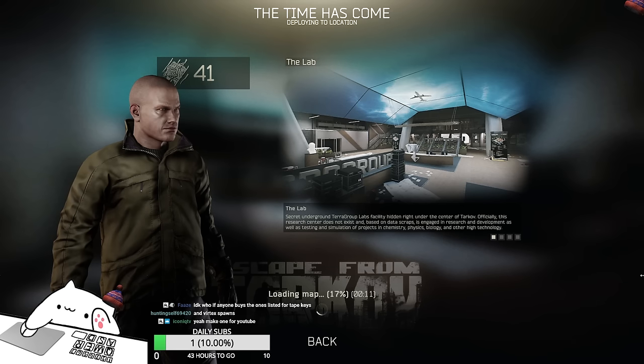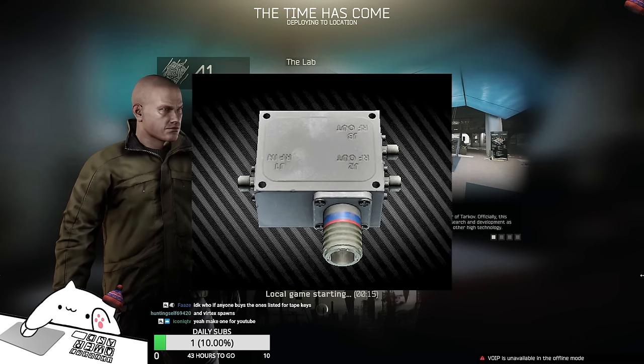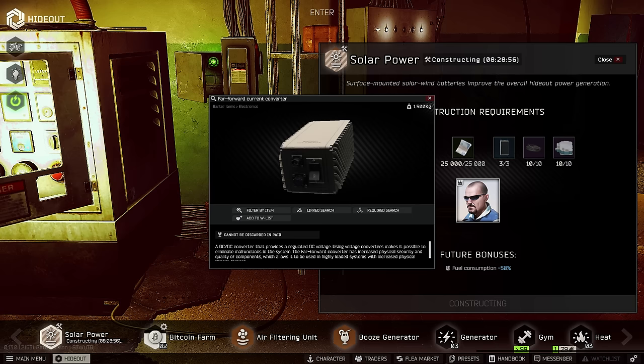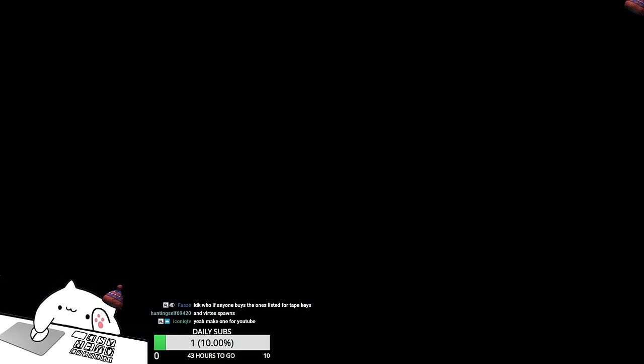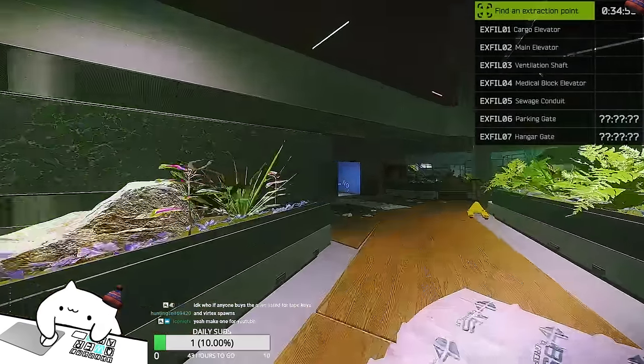A lot of you guys were asking where the GPS Far-4 and other high-tech spawns are for the Intel Level 3, which are needed for the Light Keeper or upgrading the hideout - such as solar power with the converter and high circuit board. I'll show you where it can spawn. It basically spawns in analytics and also in the valuable spawns in Labs.